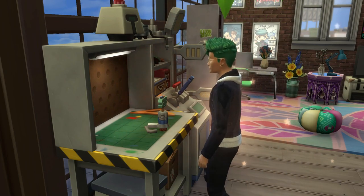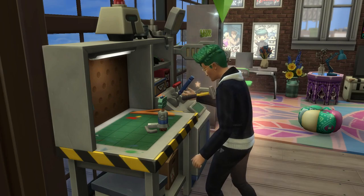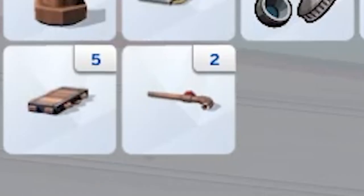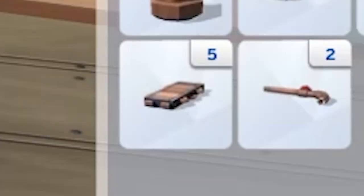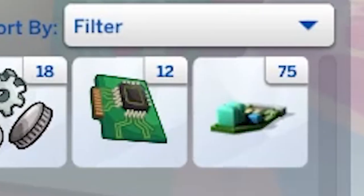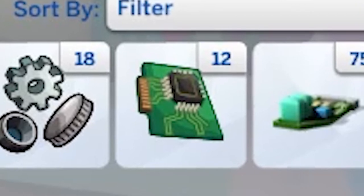To craft a servo, you're going to need to get a lot of upgrade parts and train up to level 8 of the skill. In addition to this skill level, you'll need 15 common upgrade parts, 2 plumbing upgrade parts, 5 kitchen upgrade parts, 10 electronic upgrade parts, 75 robot salvage parts, 18 mechanisms, and 12 computer chips.